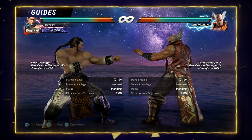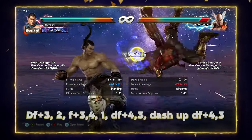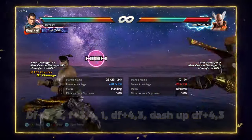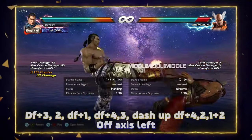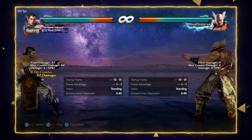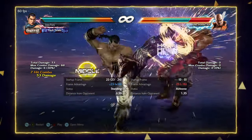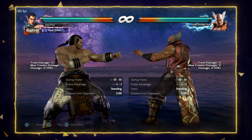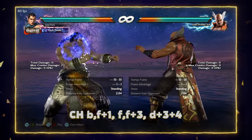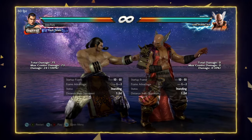Now we'll look at combos off of down forward 3. As long as you are on axis, you can get this deep wall carry route. If you're off axis a little bit, keep it simple. But again, that down forward 4-2, 1+2 ender is not going to work if you're off axis to the right, so in those instances just do an even simpler ender. Here's the combo off of counter hit back forward 1 — the backswing blow. That stomp is guaranteed right there — they cannot get out of that.